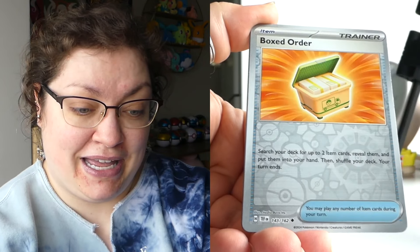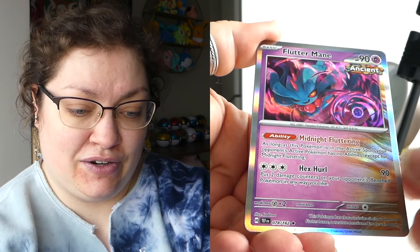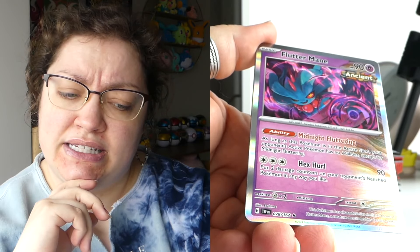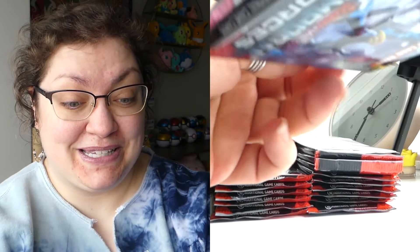We've got a reverse Sizzlipede, a reverse Mudsdale, and we are starting off with the hollow that I seem to pull the most, which is that Fur Alligator. I'm not sure how many hollows are in this set since I haven't put the binder together, but I was feeling like when I opened it up yesterday it was kind of like a set that had just a handful of hollows, so it gets a little repetitive. But that's how this set is seeming to me. We've got a Boxed Order reverse, an Excadrill reverse, and another hollow.